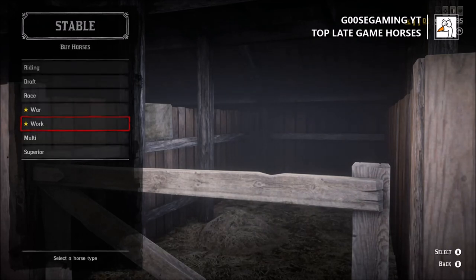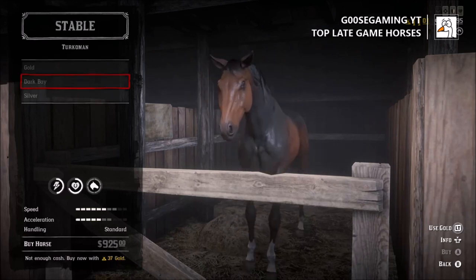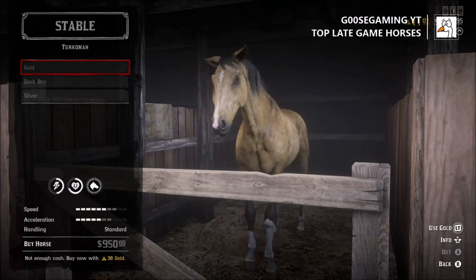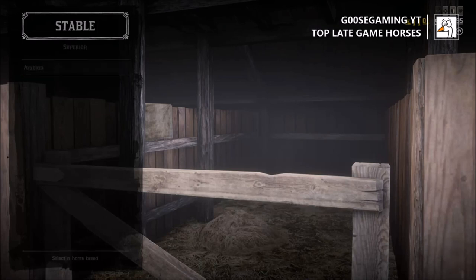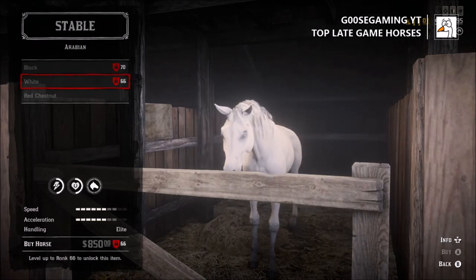There are some perks that you get for purchasing some of the horses that unlock a little bit later, but the difference could be marginal, so you might not want to be so quick to purchase those. We also have the Turcoman, which is a great horse with a max of 8 for speed and 7 for acceleration, but it does cost 38 gold bars. In my opinion, the Thoroughbred or the Nakoda would be a better option since they are faster and cost about 20 gold bars less.